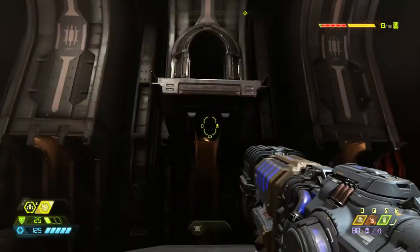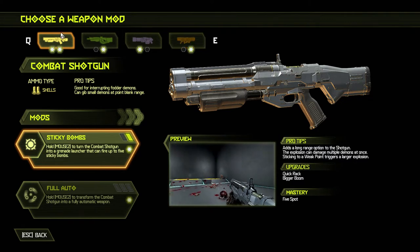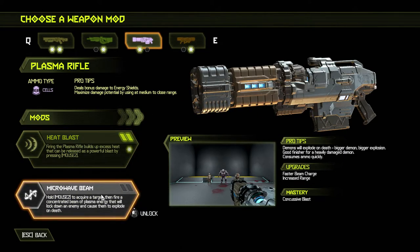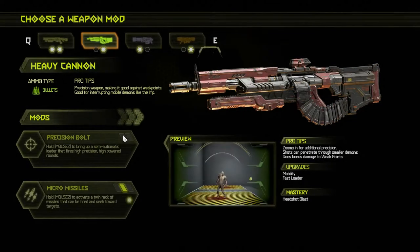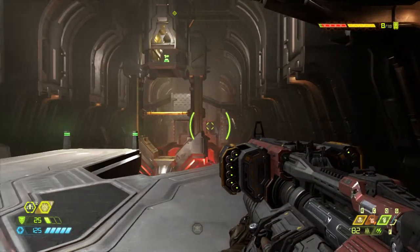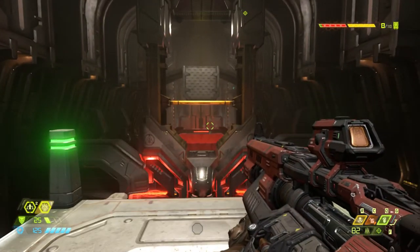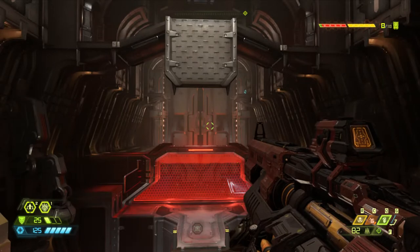Wait, to your right there's a Vega station. Oh nice. What do we want to upgrade? We can't upgrade the Super Shotgun, huh? Maybe your Rocket Launcher? I don't know if I'd ever use this. Maybe the long-range shot on your rifle so you can start taking out weak points better. Might as well. It's pretty satisfying — it's in this game, so you know it's satisfying.